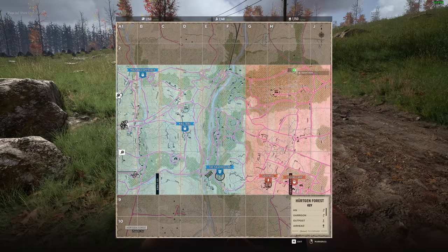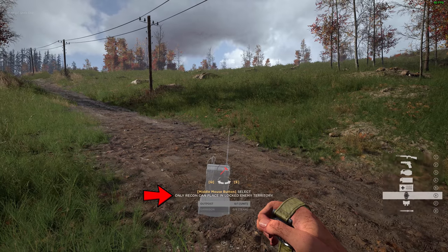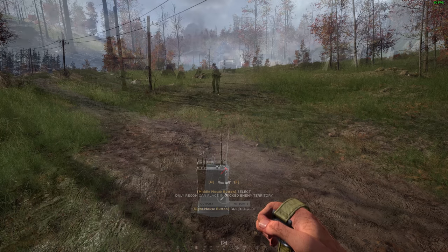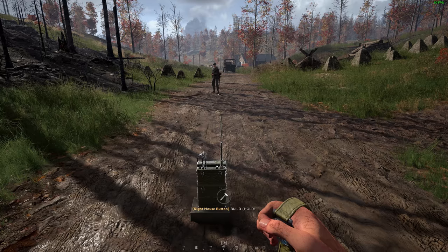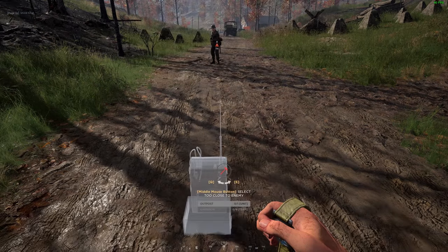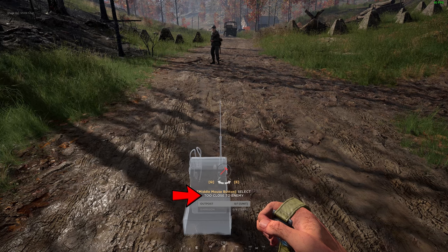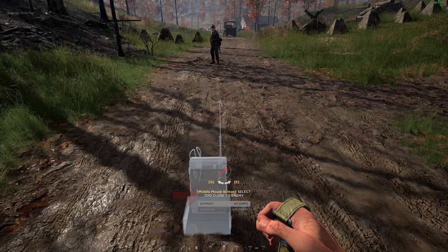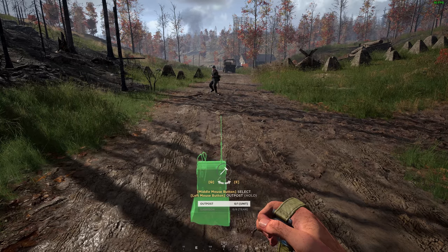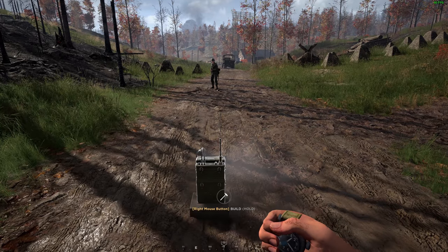But now we are in locked enemy territory and if we try to place our OP it will say only Recon can place in locked enemy territory. We will cover the recon role in a later video. The enemy will destroy your OP automatically if they get within 10 meters or closer to it. If you try to place an OP while the enemy is within 10 meters, you will get a message reading too close to enemy. Sometimes you can begin building an OP while the enemy is over 10 meters away and it will instantly be destroyed as they were moving towards you while you were building it, so be careful.